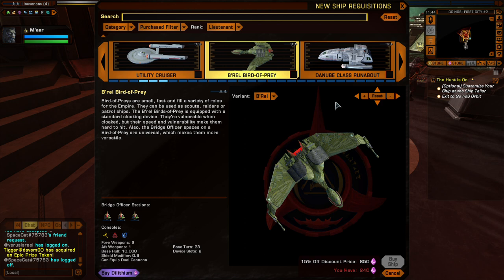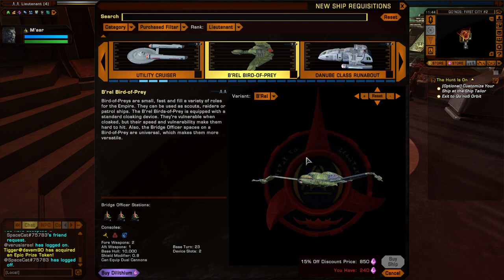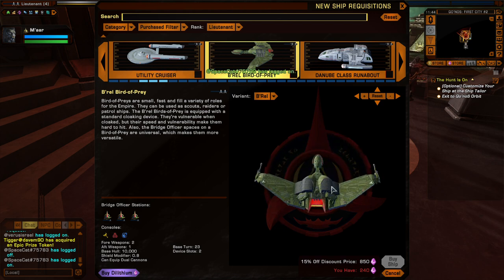If you attack an enemy ship from behind them or off to the side slightly, around that rear arc, you will do additional damage. The Klingon modus operandi is: you cloak, you go into battle cloaked, you get around behind the enemy, you uncloak, and you hammer their rear arc as hard as you can.